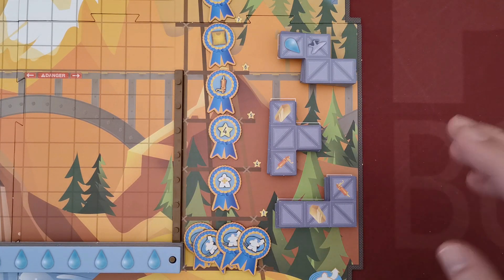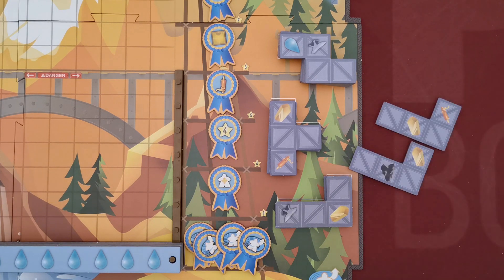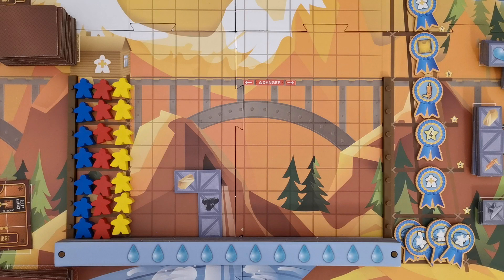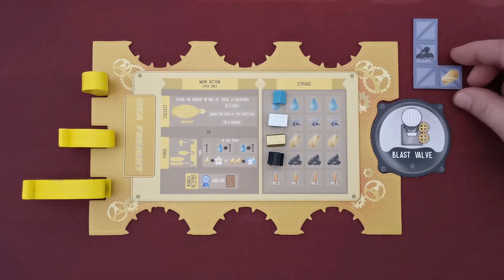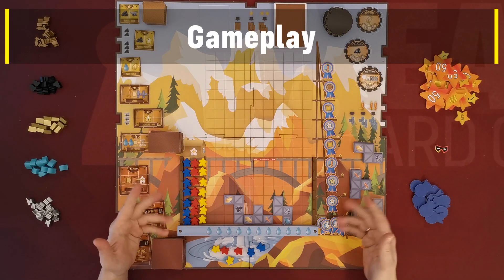Players must now place one of the two scaffolds on the grid. The only rule is that at least one of the scaffold squares must touch the bottom row. The second scaffold is placed in the player's personal supply next to his board. In the game, players take turns starting with the first player, with the rest following in clockwise order.